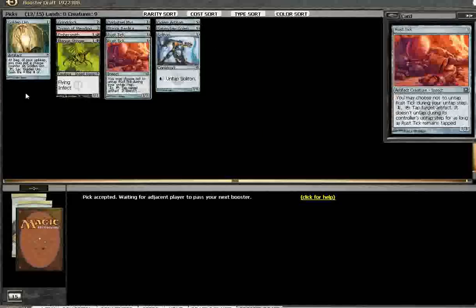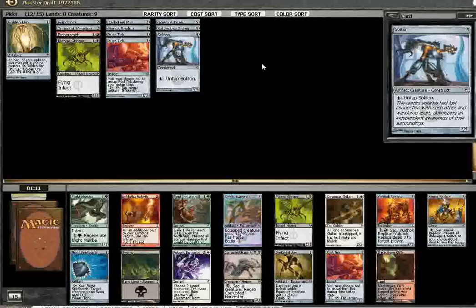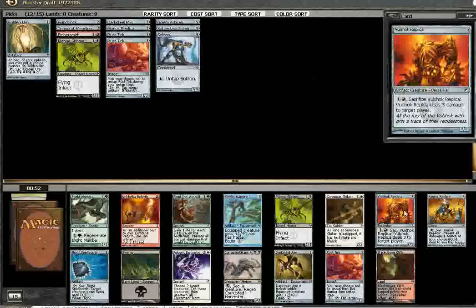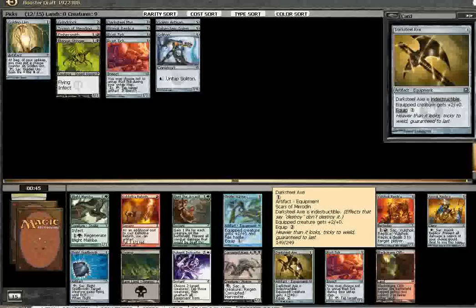I really wish you could just drag cards around while drafting — that was actually my wish list item on recent Magic TV. Rustic number three, but I think I'm better off with the Darksteel Axe. It helps with my Metalcraft and makes my Rustics and Darksteel Mirror and stuff actually a threat. There's also Volshock Replica, but I think Darksteel Axe is the way to go here.